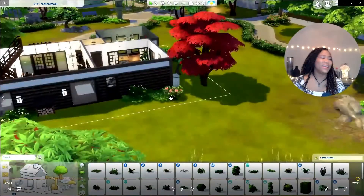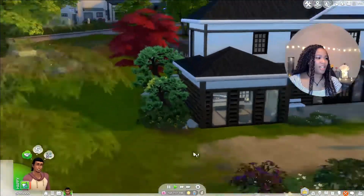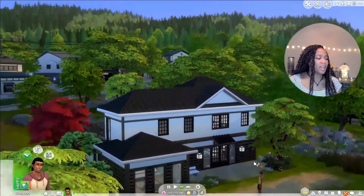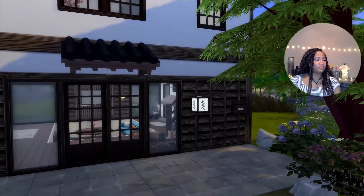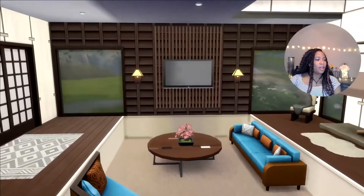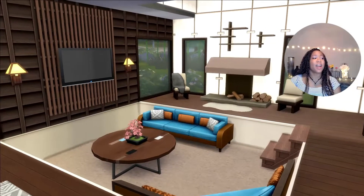I'm going to jump into the game and show y'all what it looks like in real time. Let's take a look at the house. This is what the outside looks like with all the foliage done. I did add a little extra detail to the roof with this little awning, just to give it a little more spice, a little more flair. This is the front. Little mailbox right there — I love that new little mailbox. Nice little awning.